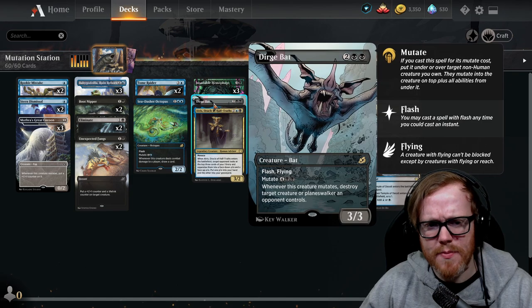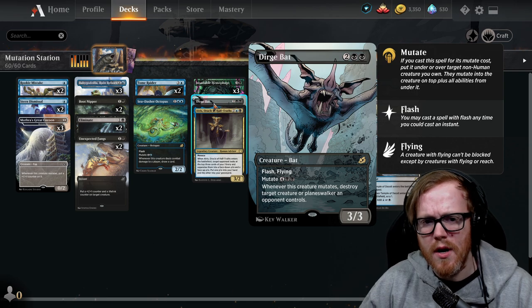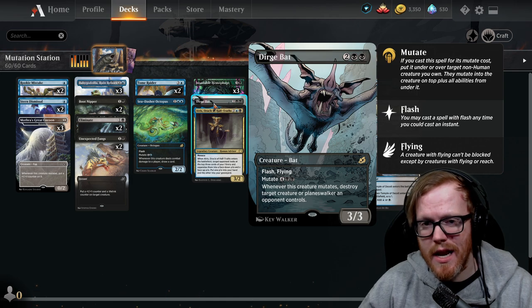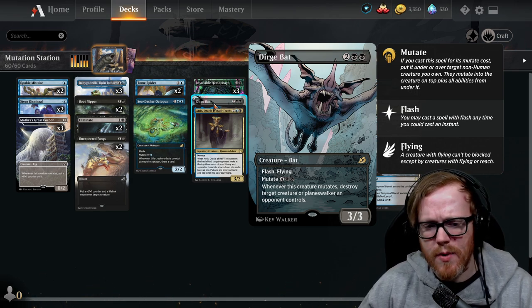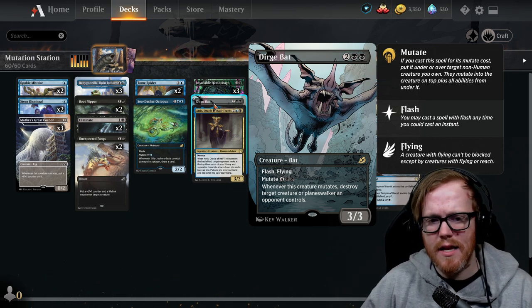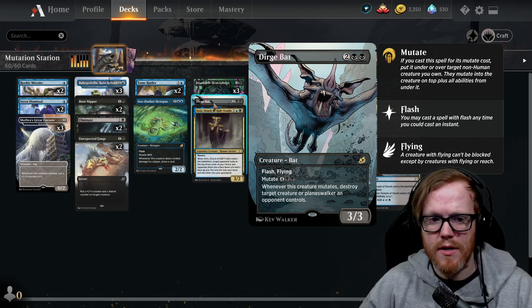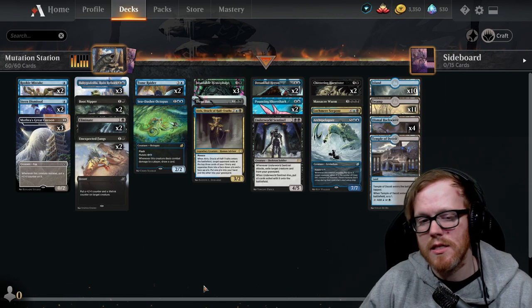Dirge Bat is one of the rares in the deck that I actually like — it's a 3/3 for four mana with flash and flying, and we can play or mutate it at any time, eventually for six mana. Whenever it mutates, we get to destroy target creature or planeswalker an opponent controls. So once we start mutating this creature we can keep destroying creatures and planeswalkers, which is pretty decent. You can also play it for the cheaper converted mana cost and then mutate onto it to trigger those abilities.